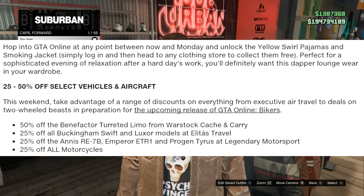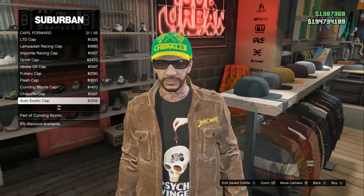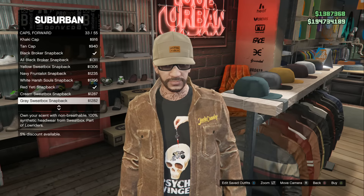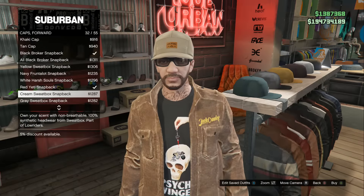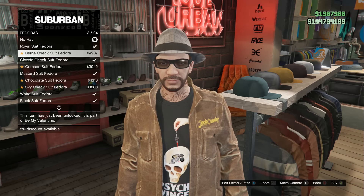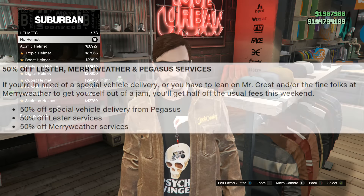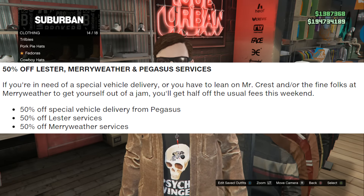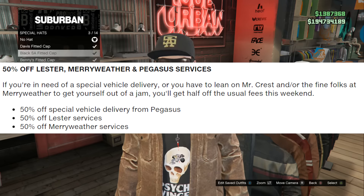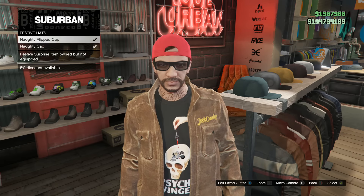There are more discounts as well: 50% off the Benefactor Turret Limo; 25% off the Buckingham Swift and Luxor models; 25% off the Annis RE-7B, the Emperor, and the Progen Tyrus — basically all the supercars; and 25% off all motorcycles, which is likely because the next DLC is the Bikers DLC. Last but not least, 50% off Lester, Merryweather, and Pegasus services — including special vehicle delivery, Lester services, and Merryweather services.